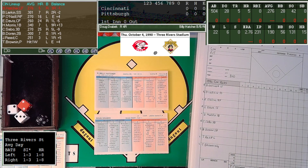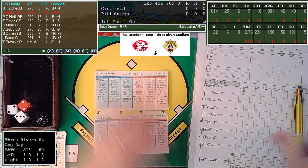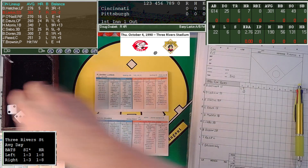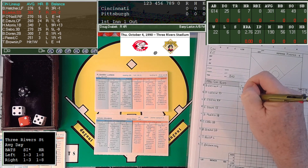That's a 2-5, a hard grounder down to Jay Bell at shortstop. He sets and throws out the speedy Hatcher for out number one. That brings Barry Larkin to the plate — Hall of Fame shortstop, hit .301 with seven home runs in real-life 1990. That's a 2-9, popped up on the infield; Bell gets his second chance of the inning, and there's quickly two away.